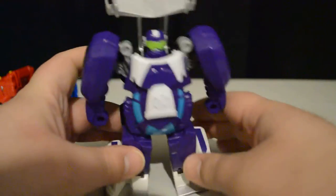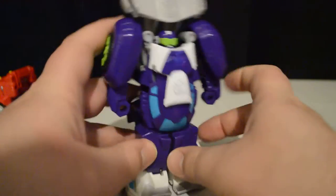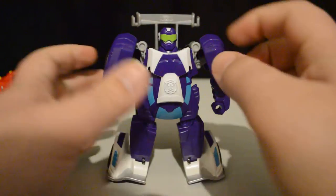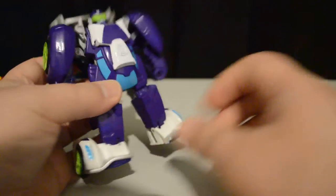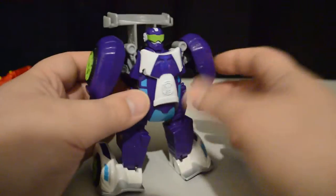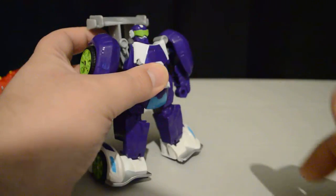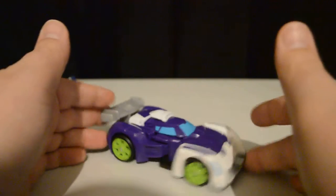The only thing is, a lot of people transform him and think he keeps falling back. Well, you have to push down enough to click the spoiler bit in. Usually when his head is fully popped up, that's him clicked in. He doesn't have much articulation other than the little swing with the feet and the wheels in robot mode, but he does look pretty sick. Probably my favourite and the easiest one to transform. To transform him back, you simply hold the stomach and push up on the spoiler at the back. Really simple, easy for kids to do.